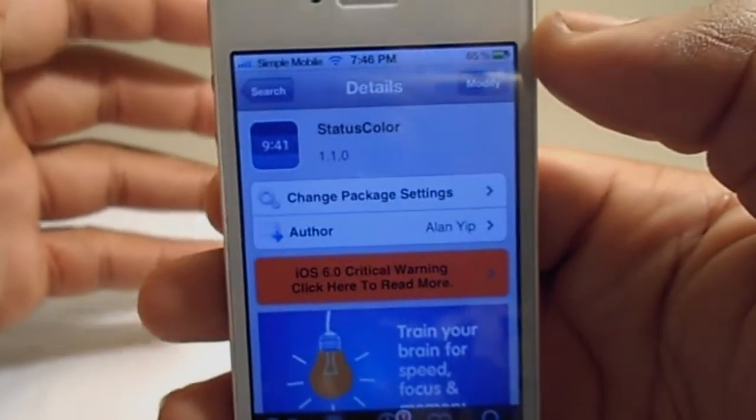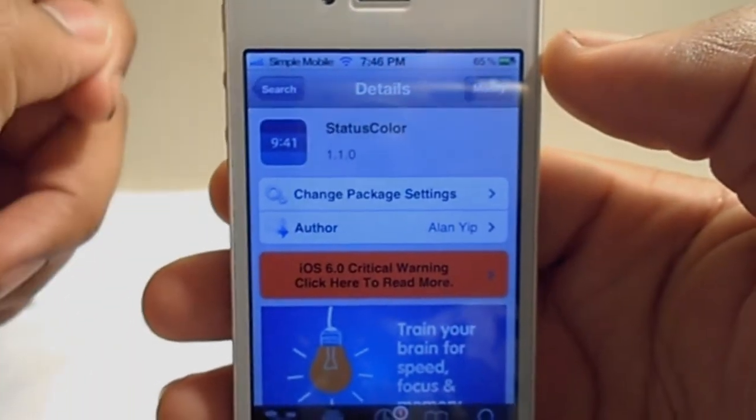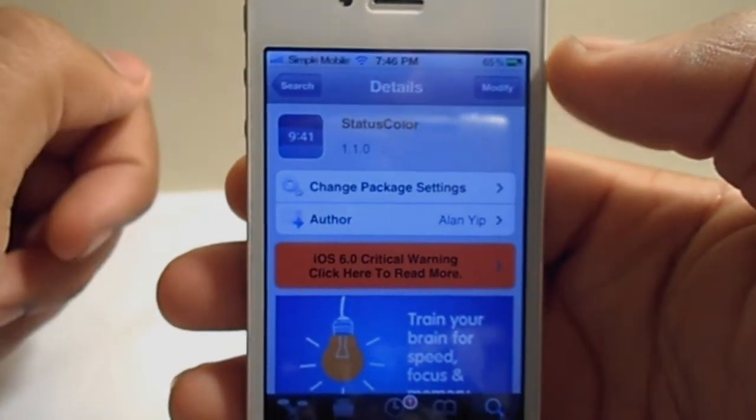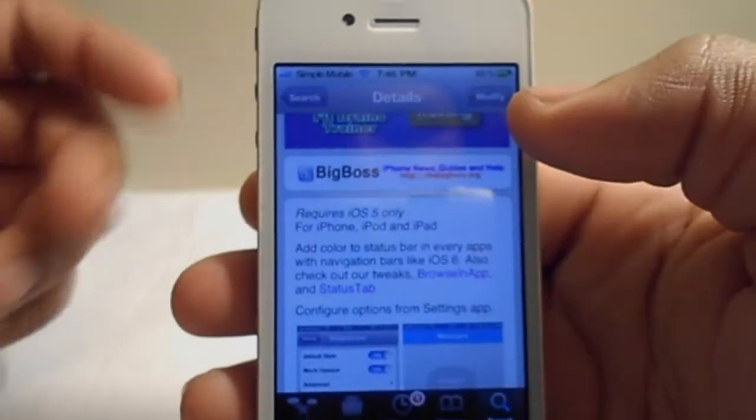Go ahead and go into Cydia, go to search and type in 'statuscolor' — it's all one word. It is a free tweak, so all you have to do is go in there and install it from the Big Boss Repo.